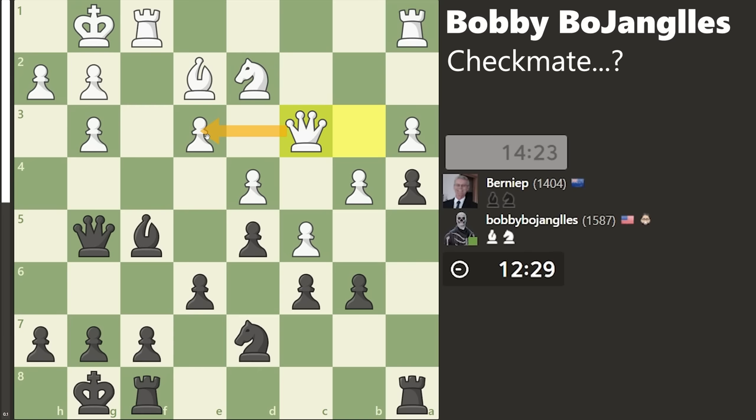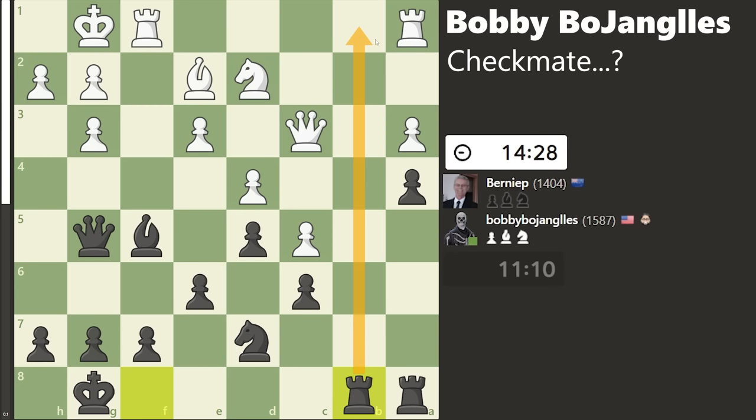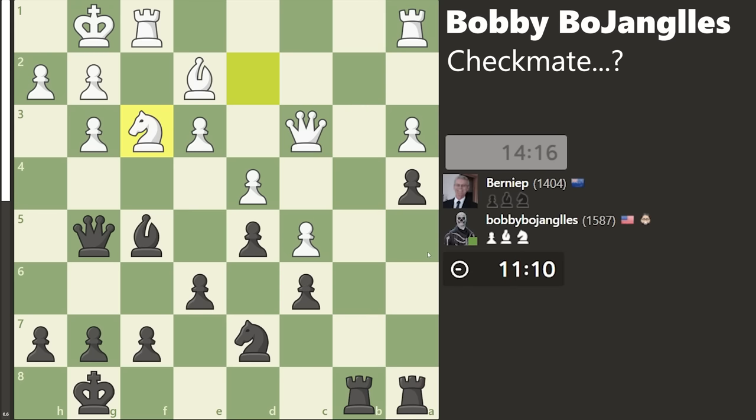So I play B captures C5 and open up the file here. Since my Bishop is controlling the B1 square, I can play Rook to B8. Now I'm controlling the open file. I move the F Rook instead of the A Rook because the A Rook prevents the Queen from going to A5. And now they play Knight to F3, attacking my Queen. I want to keep my Queen on this pawn here, but the best move would be Queen to D8, just rotating my Queen around and bringing it over to the open file, which is where I should be attacking.